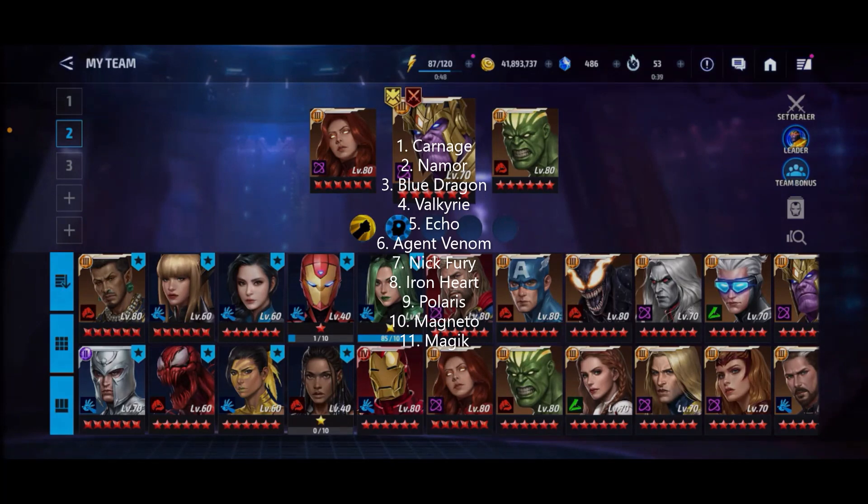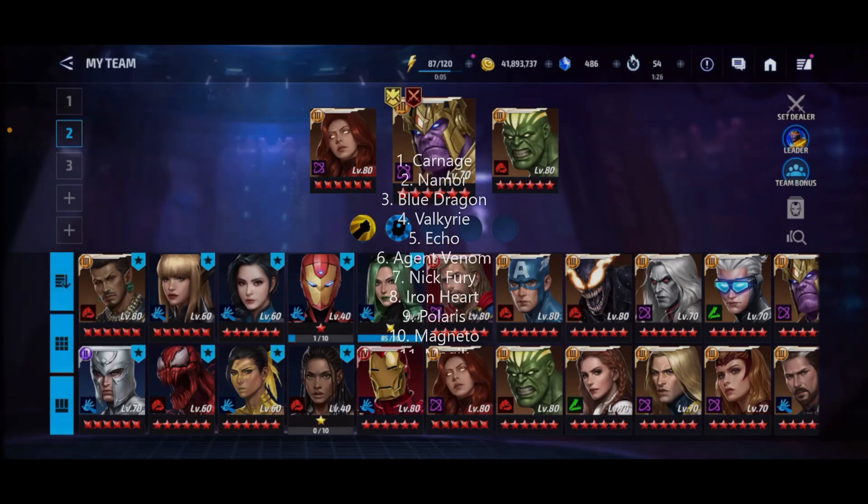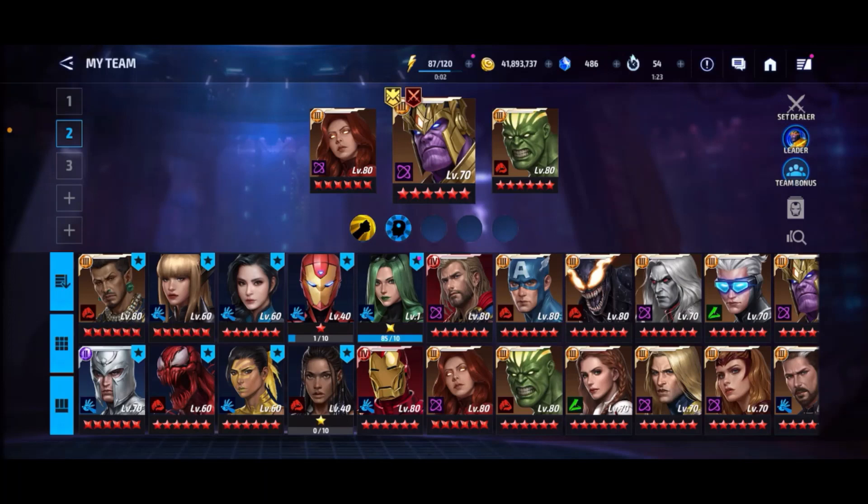Just to cap it off, I have the list on screen: Number 1 is Carnage, Number 2 is Namor, Number 3 is Blue Dragon, Number 4 is Valkyrie, Number 5 is Echo, Number 6 is Nick Fury, Number 7 is Ironheart, Number 8 is Agent Venom, Number 9 is Polaris, Number 10 is Magneto, and Magicka at the end. So I had a top 11 on accident — my bad. Whatever's on the screen, that's the right list.